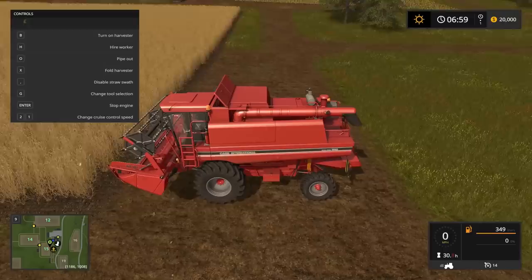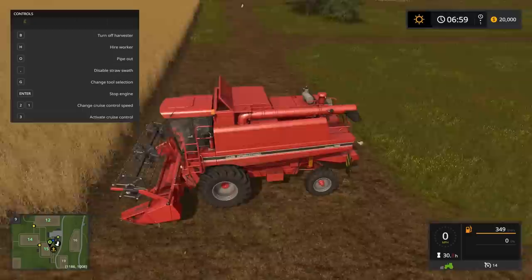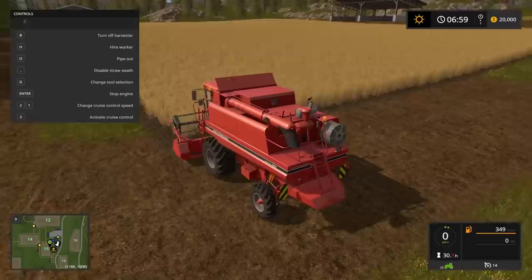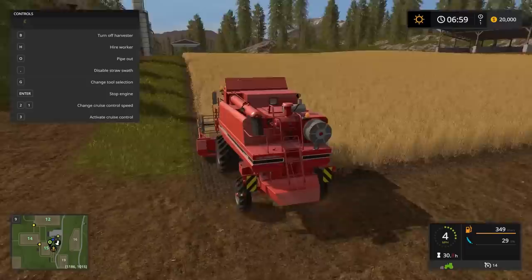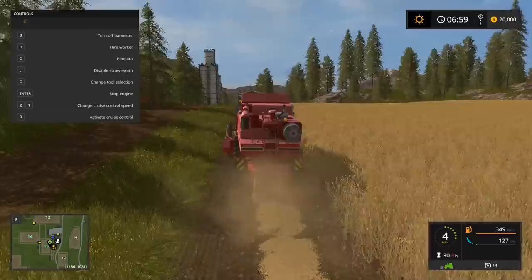Let's turn this guy on so he's ready to go. The pipe is away, I don't need it open right now. To turn on the harvester, press the B key — yours will say a different button if you're on a console, but it's the same idea. And there we go, the harvester is on. Pulling the right trigger — or on PC the W key or gas pedal — we're going to start harvesting. You'll notice my harvester is pooping out straw — that's the straw I was talking about that it leaves behind. You can collect that later and feed it to your animals.